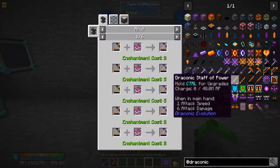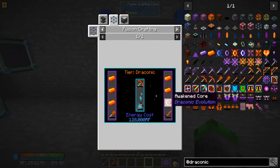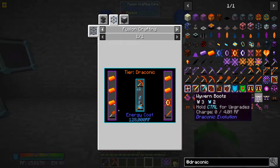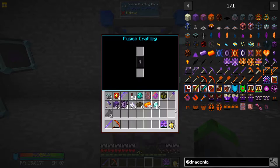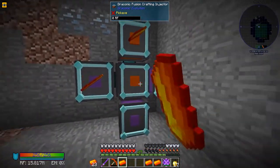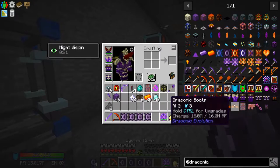We're going straight to staff of power - but we're going to need more awakened cores so we can't quite get there yet. Let's see if we can upgrade our bow - yes we can! So we need four cores and five draconium ingots. Let's place these over here and then hit four cores.